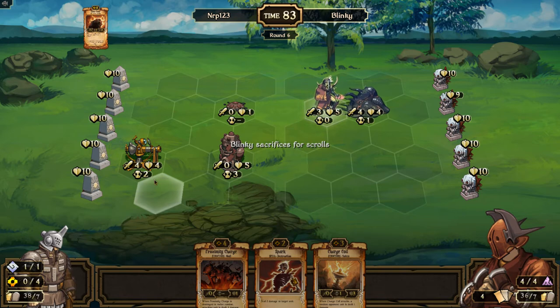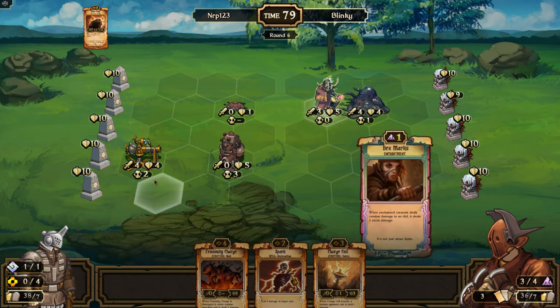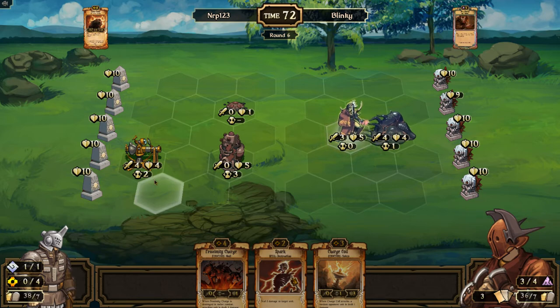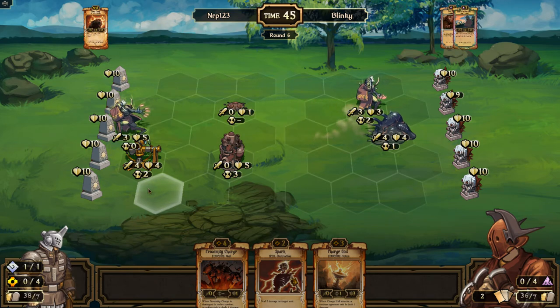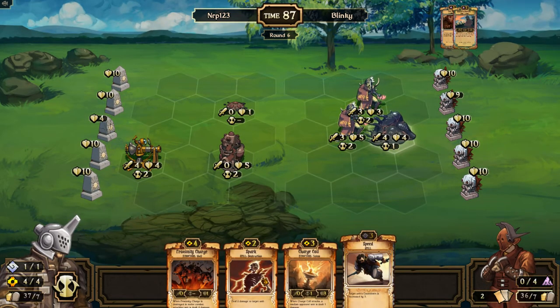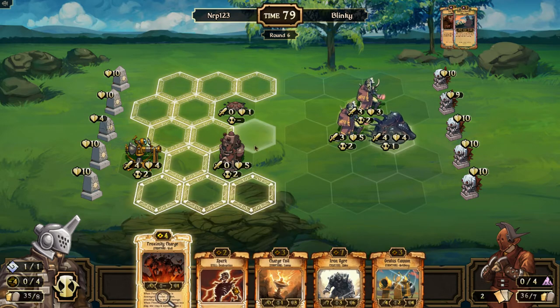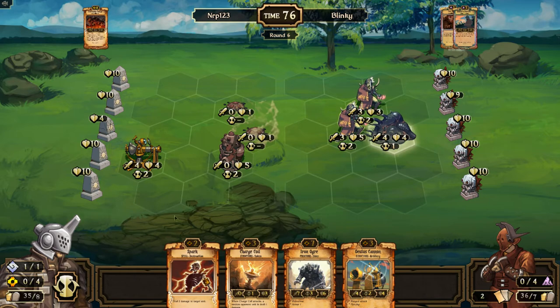Hex marks — okay. We can put him into a bit of a jam by putting a proximity charge here next turn, because then his rod eater basically has to kill itself for a proximity charge, or deal damage down to the ether pump, which would be pretty good for him — but then my oculus cannon attacks. I'll go ahead and put those down. I'll check scrolls to see if there's anything better — there's an oculus cannon. I like oculus cannon. Let's put this proximity charge down, and next turn I'll put that oculus cannon back here.